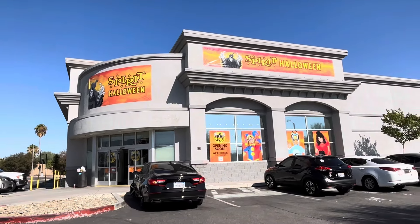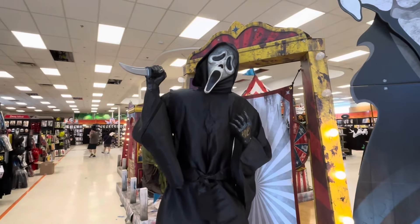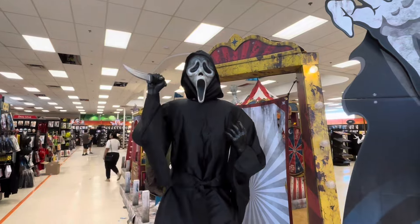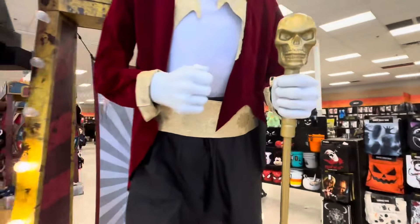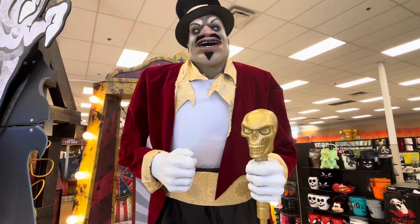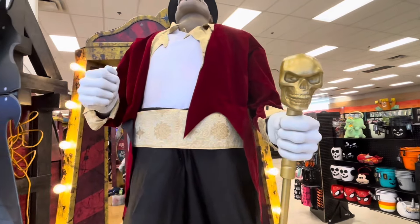We're going to be checking out what animatronics they have here. Here is the Carnival Archway, and the first animatronic we have here is the Ghostface animatronic. I see something red — not really a fan of this guy, but the stabbing motion on him is pretty cool. And over here is the Ringmaster. You can't really see his projection here, but I do really like his staff. I think he has a lot of detail, and I think he's pretty cool.